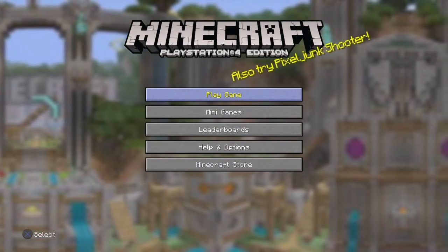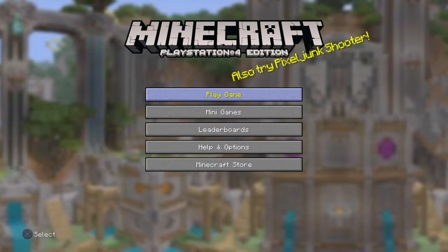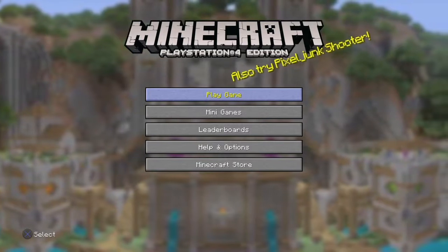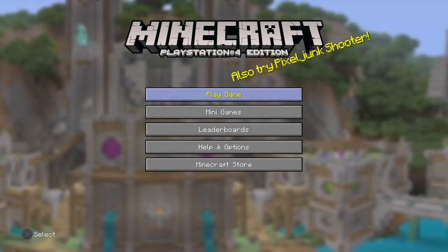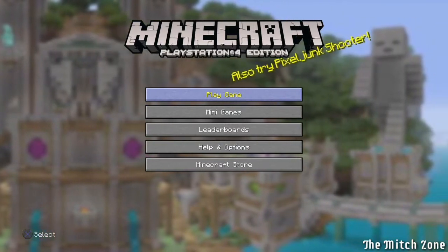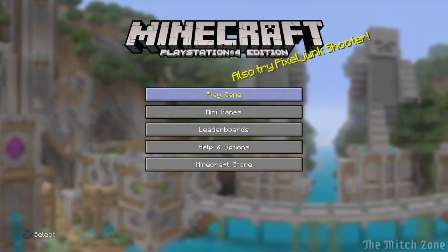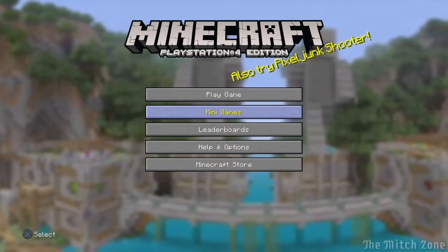Hello guys, I am the Mitch, and welcome to my first impressions of the Minecraft PS4 edition Aquatic Update. We've been waiting quite a while for this — it's been a long time. Also, the new hostile mob — at first they were calling it the insomniac monster or something like that, but its official name is the Phantom.